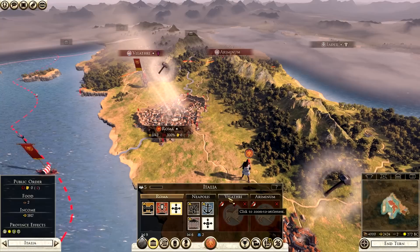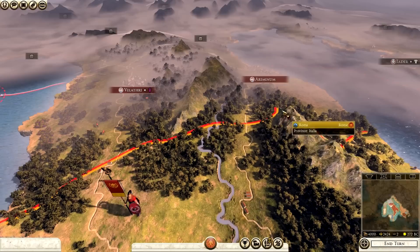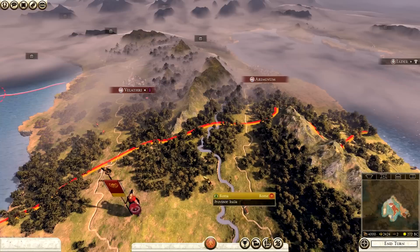We don't have Velathri and we don't have Ariminum - they are both in the north and both held by the Etruscan League. As you can see on this border, in Total War Rome 2 yellow indicates us as a nation and red indicates enemy. So just by looking at that I can see that the Etruscan League are at war with us.